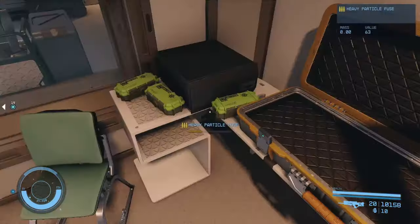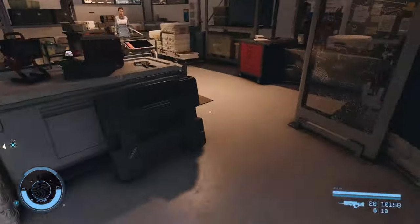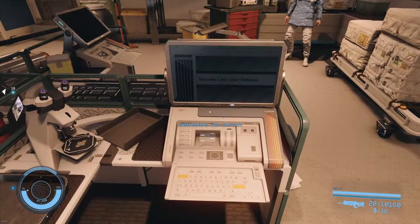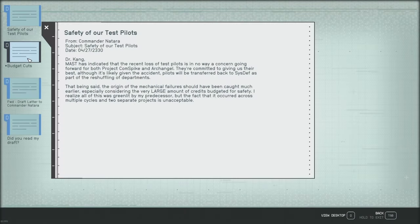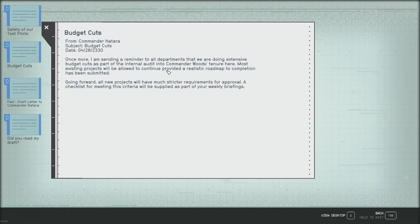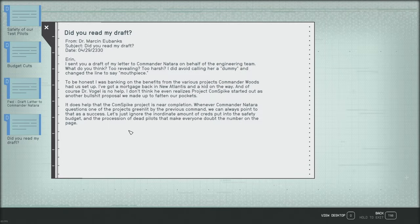We're in room number three on the floor below. There are nice weapons and ammunition nearby — the weapon is randomized. There are two computer terminals in here and we want to read everything on them. They talk about pilot safety, budget cuts, and you get a little more of the backstory on the corruption that's going on.